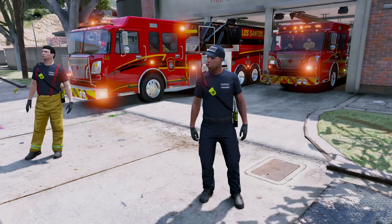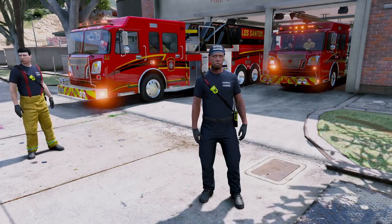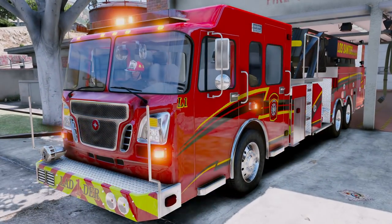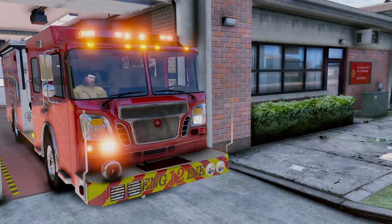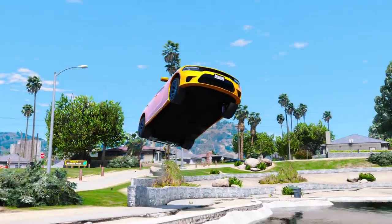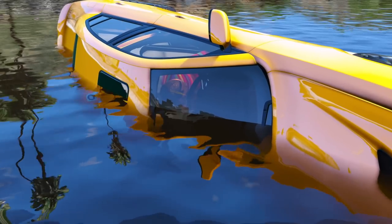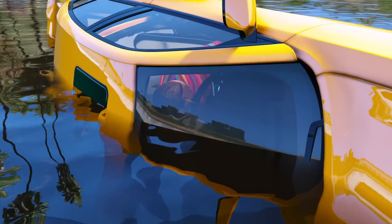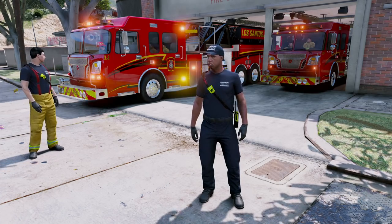Hey, what's going on guys? Welcome back to another Grand Theft Auto 5 Mods video. Today we'll be playing as firefighters with the Los Santos Fire Department using Tower Ladder 1 and Engine 12 to perform a very crazy Tower Ladder rescue for a Dodge Charger that is stuck in the water at Mirror Park. The driver is just above the water — he's being held up by his seatbelt. Let's not waste any more time and let's go ahead and get this video started.